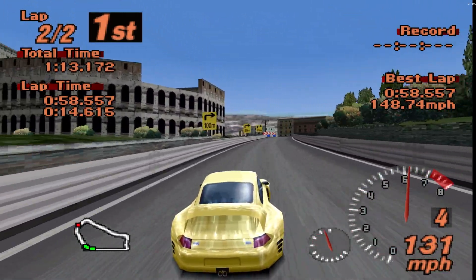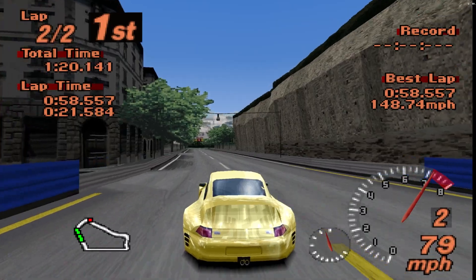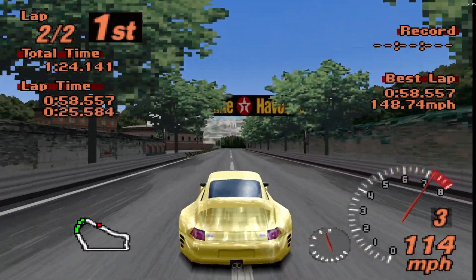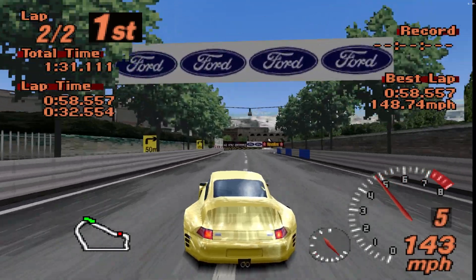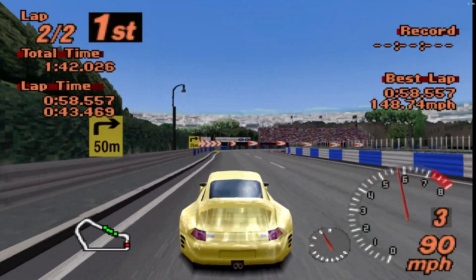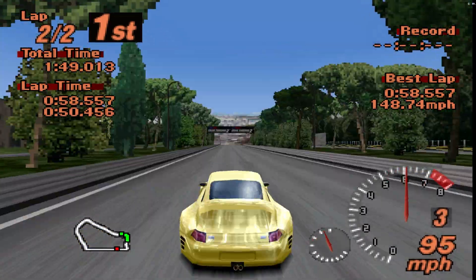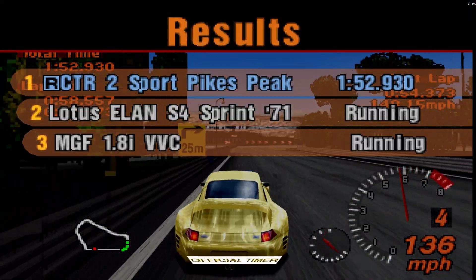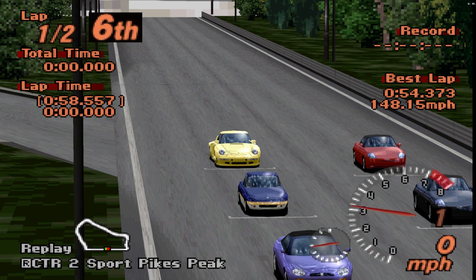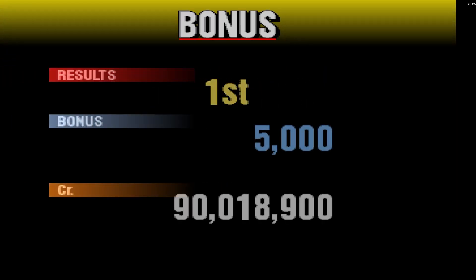This CTR2 handles pretty well in the corners but the brakes leave a little to be desired compared to the Tacoma and the Taurus stock car — those both stopped on a dime. This one I had to really jam the brakes. I do think this is different from the normal CTR2 though. It takes off like a rocket out of the hole. And there we are across the line — another win in a Ruf.